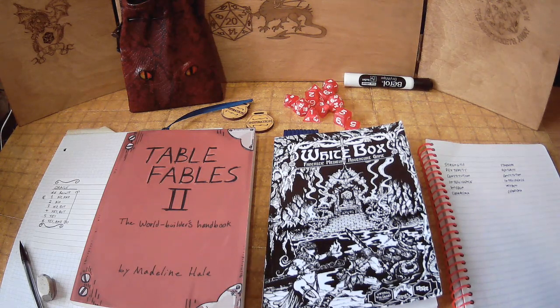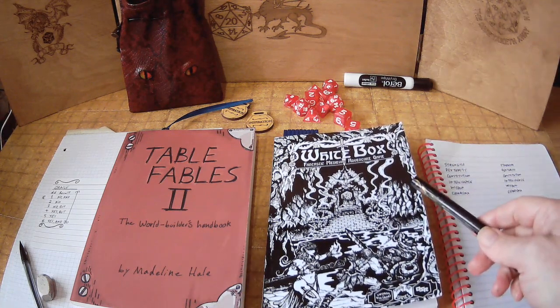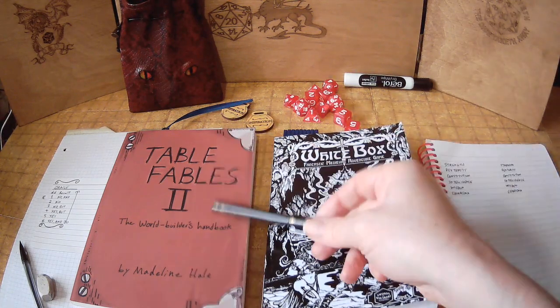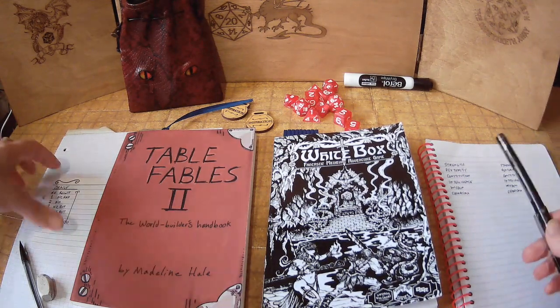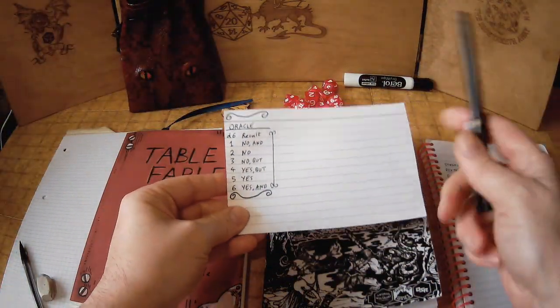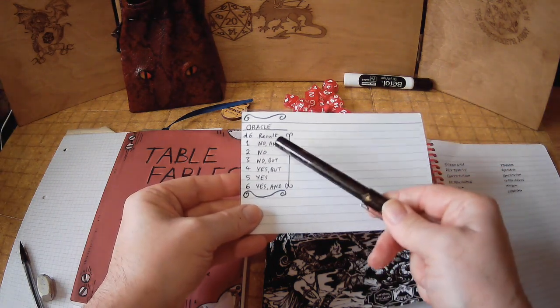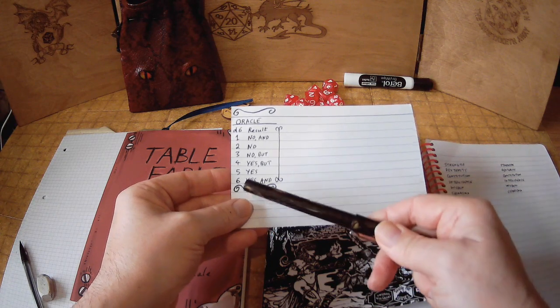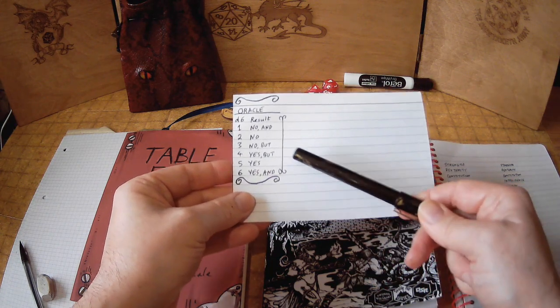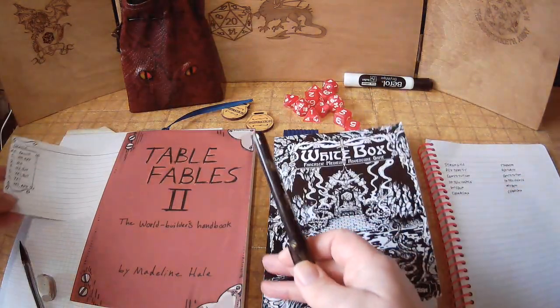Today we are going to create a solo dungeon crawl using Whitebox, or whatever OSR game you want to use, and Table Fables 2, and a simple oracle where you roll a d6: 1 is no, 2 is no, 3 is no but, 4 is yes but, 5 is yes and, 6 is yes and. We'll see how that works later on.